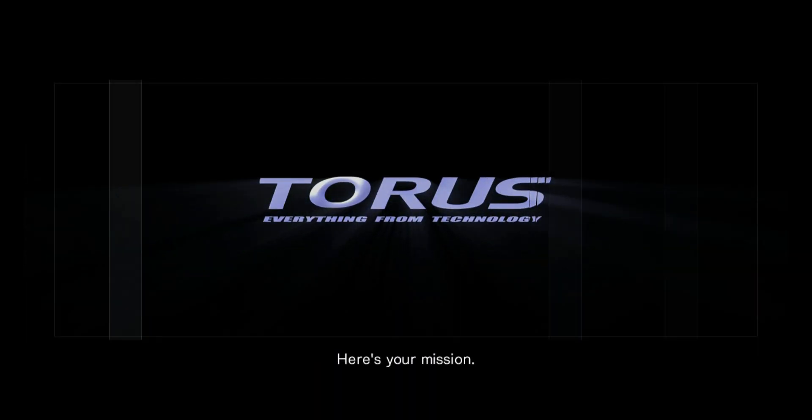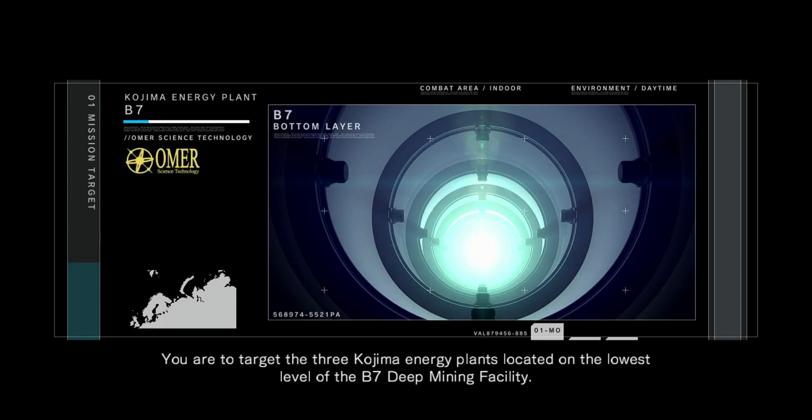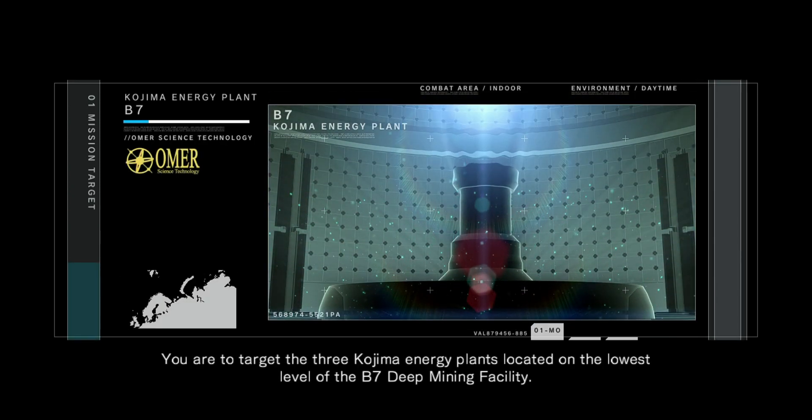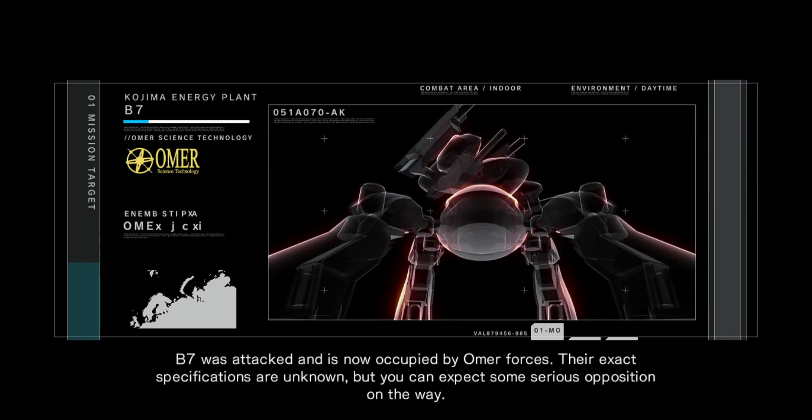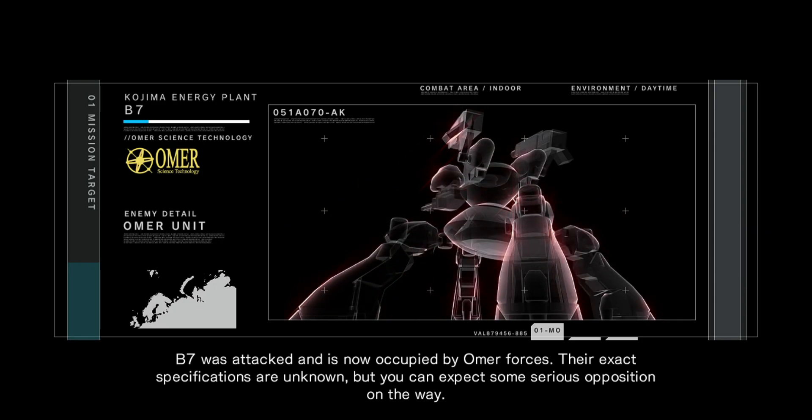Here's your mission. You are to target the three Kojima energy plants located on the lowest level of the B7 deep mining facility. B7 was attacked and is now occupied by Omer forces. Their exact specifications are unknown, but you can expect some serious opposition on the way.